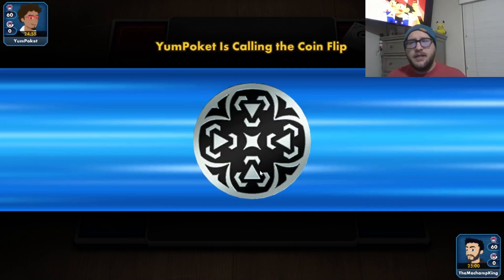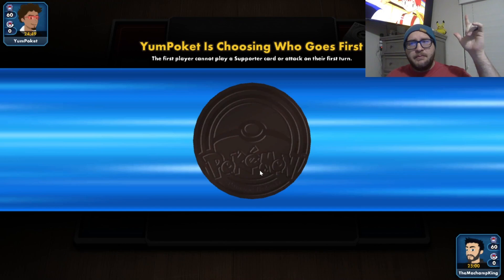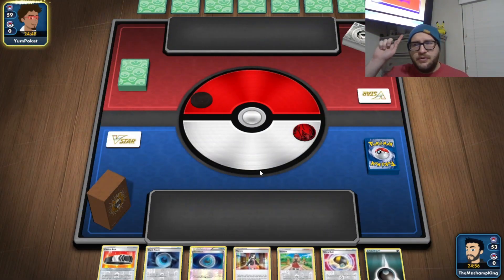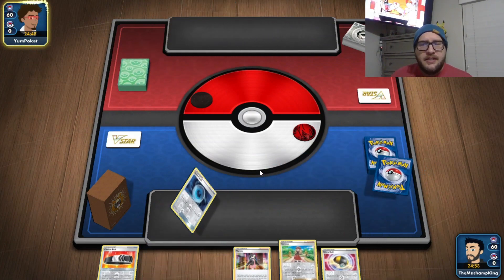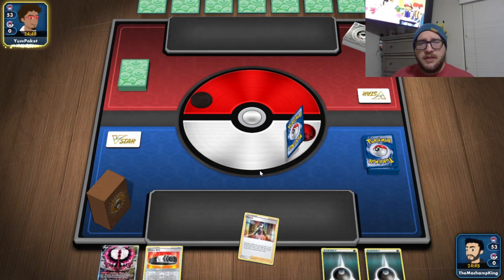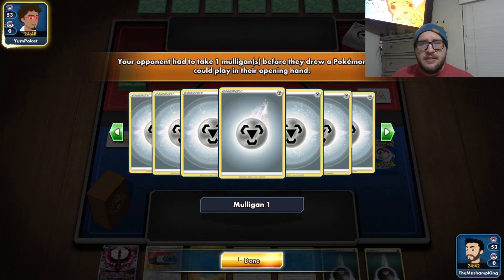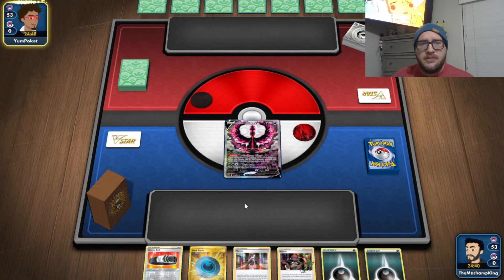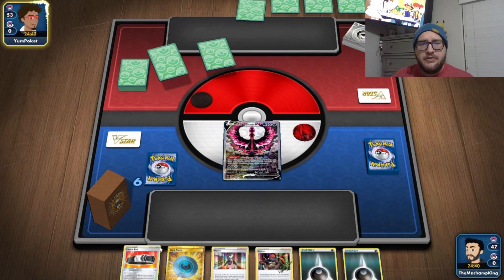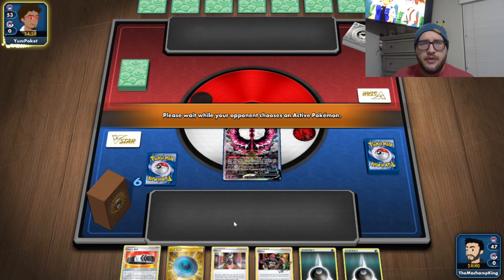Hopefully you like our little setup here — it is a new setup. We have Pokémon up there, the Indigo League, and my Pikachu over there as well. It looks like we are playing some sort of metal deck, which is quite unfortunate because we have no way of getting anything in the discard and no way of getting the Grimmsnarl VMAXes out. I wonder how many mulligans they are going to have.